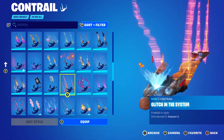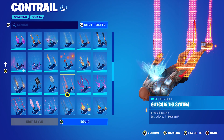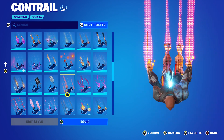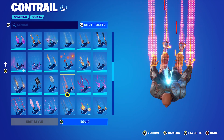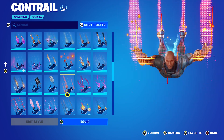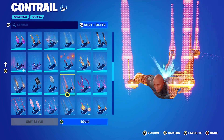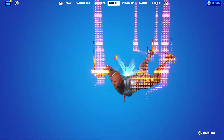The contrail is Glitching the System, which is from Chapter 1 Season 5 — I'm pretty sure it's from the Battle Pass all the way back then. So if you don't have this, just put on any red, blue, or black contrail that works nicely. I whacked this one on because I wasn't sure what to use — I didn't think there was one that came with the Foundation, so I decided to use this one because it's red on both edit styles.